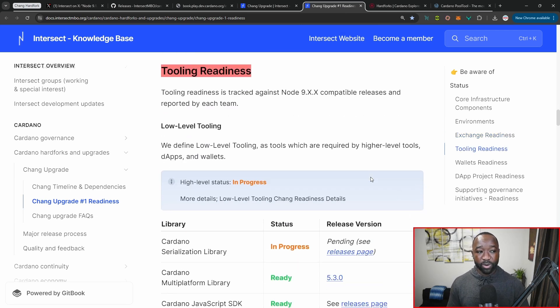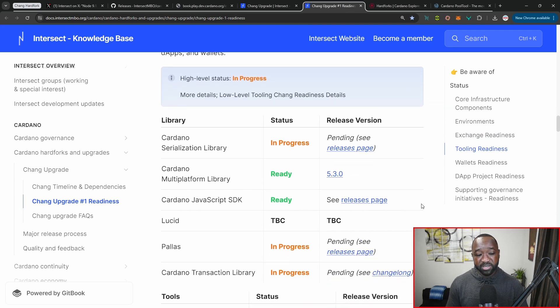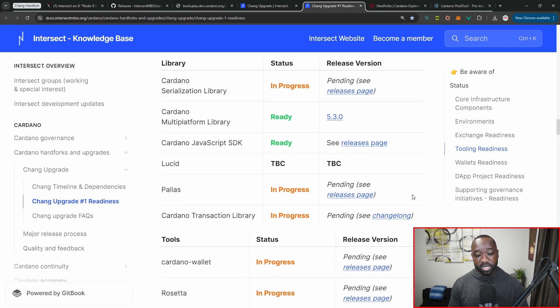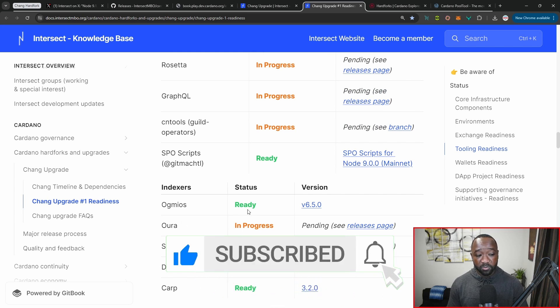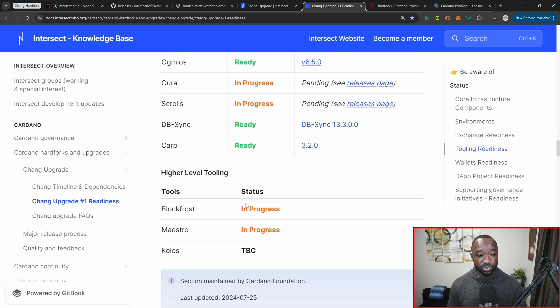In terms of tooling readiness, we've got the Cardano serialization library which is in progress, the Cardano multi-platform library that's been updated, the Cardano JavaScript SDK that's also been upgraded, and then Lucid, Palace, and the Cardano transaction library which are currently in progress. For indexers: Ogmios is ready, Oura is in progress, Scrolls is in progress, DBSync is ready, and Kupo is also ready.